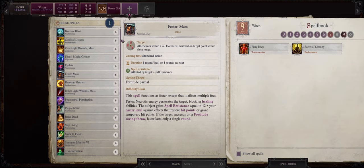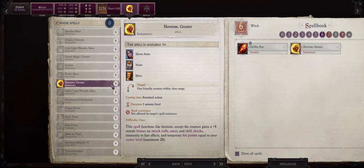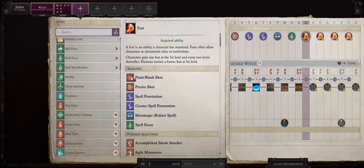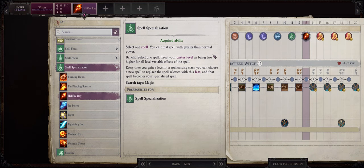At level 12 we also get our first level 6 spell picks. Because we are going to be using the very special Salamander Ring that I will show you later on in the gear section, Ember has already learned Hellfire Ray for free, so we don't have to pick that. I would certainly go with something like Greater Heroism unless you already have a character that can cast it such as Nenio or my Skald Mercenary. Otherwise be sure to pick Spell Banishment Greater to help you remove the buffs of certain boss enemies.